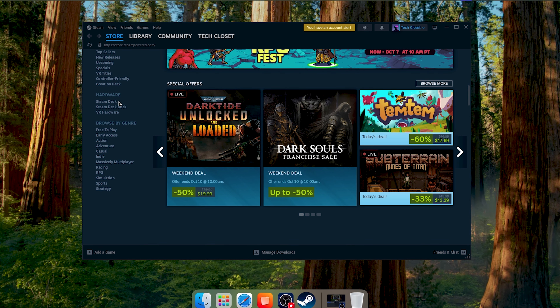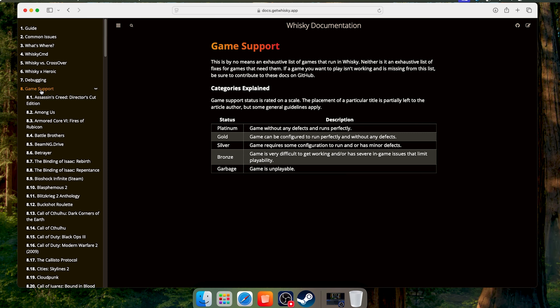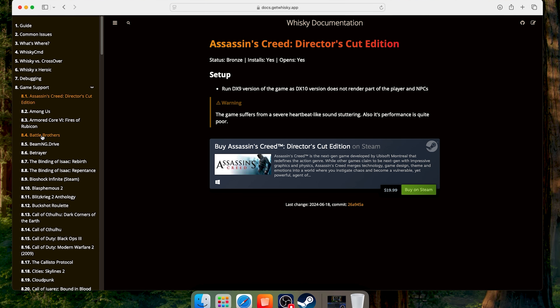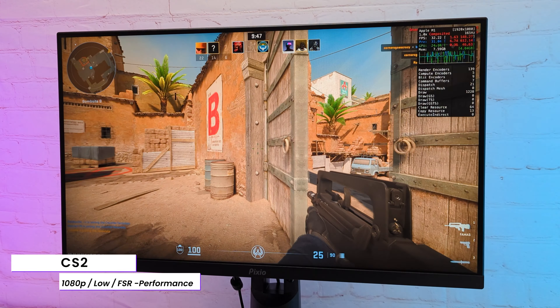Of course, there are still limitations — for example, most competitive online games will not run because of anti-cheat, or some games are not optimized well enough. The Whiskey app has great documentation with a game support list, which was very helpful, and it is open source if you'd like to contribute. I installed several games to try, so let's see.